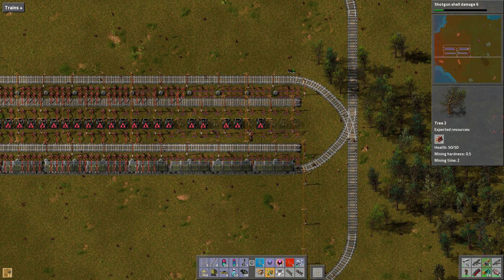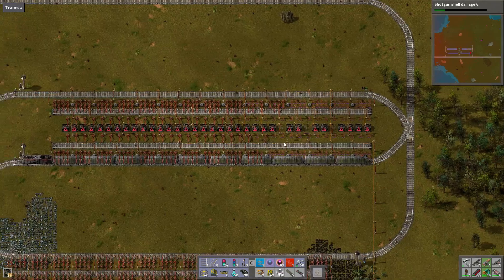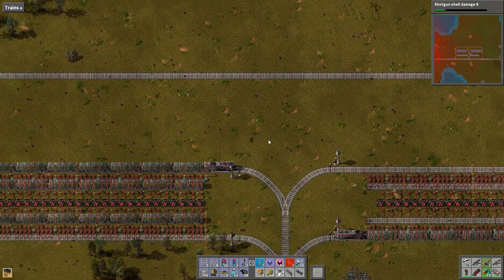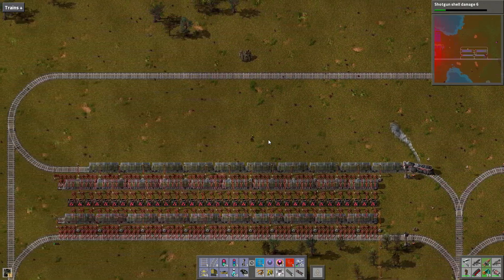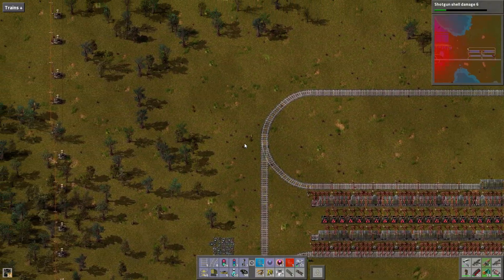Hello, welcome back. Factorio season 2, episode 33. So I think this design will work, I just have to turn it on now, which means I have to create a station that will transfer iron to 10 trains and coal to 10 trains.